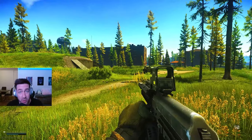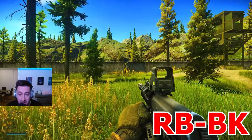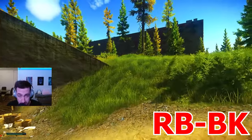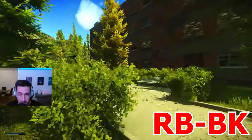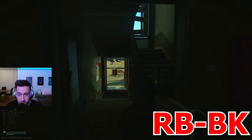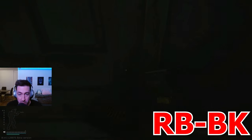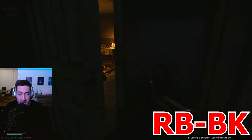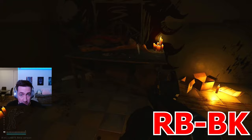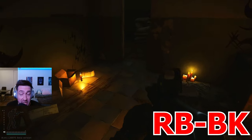I'll also be including the marked rooms in this video because they technically do have military electronic spawns. We're back near the hole in the wall by the mountains extract, headed to the RBBK marked room. Going downstairs into the RBBK marked room, there are multiple spots: military electronics can be on the ground, on that couch, on the tables, and more on that area of the floor.